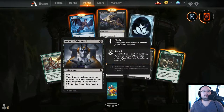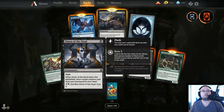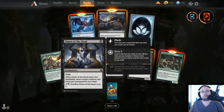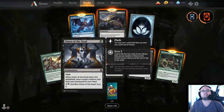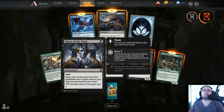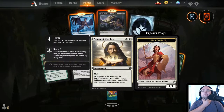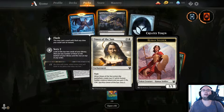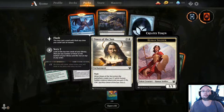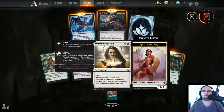Omen of the Dead — 1 mana Flash. When it enters the battlefield, return a creature card from your graveyard to your hand. You can sacrifice it for 3 mana as Scry 2 — kind of cool. Omen of the Sun — 3 mana Flash. When it enters the battlefield, create two 1/1 white human soldier creature tokens and you gain 2 life. You can sacrifice it to Scry 2. I see a certain theme with Scrying.